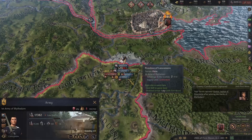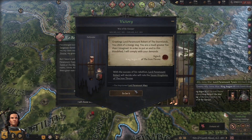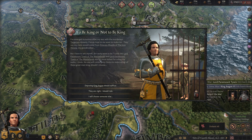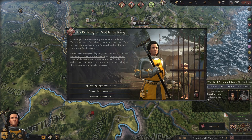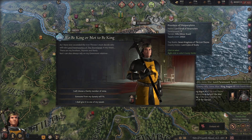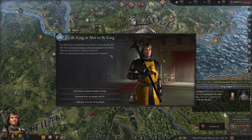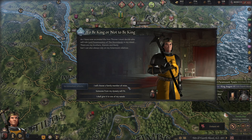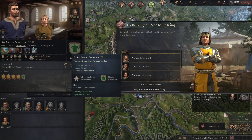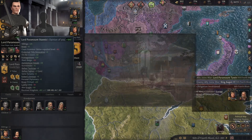To be king or not to be king - I've emerged victorious after my war with the murderous Targaryen dynasty. Forces loyal to me want to make me king. Do I truly want to be? Yes, obviously. As I have now ascended the Iron Throne, I must decide who will rule over the Stormlands in my stead. There are my brothers Stannis and Renly, but I can always rely on one of my Estermont relatives. We'll give it to Stannis - he's 19, he looks a bit mean, so Stannis it is. And he absolutely loves me now, of course.